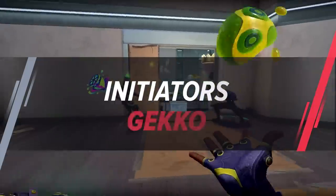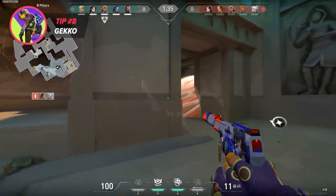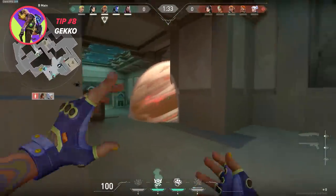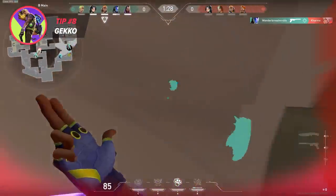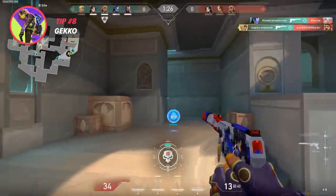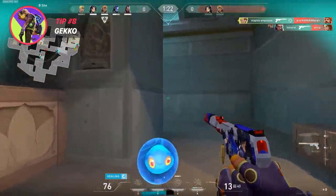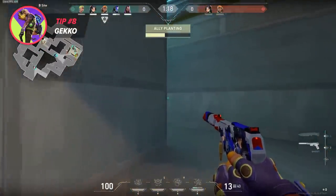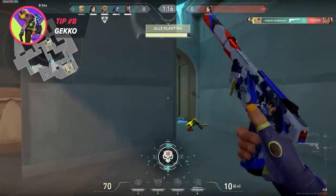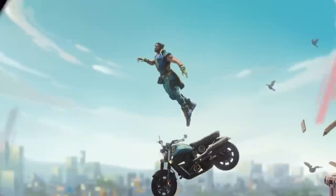Let's talk about the newest kid on the Valorant block, Gekko. A bunch of Gekko players love using their Wingman to plant the spike, and sure, that's cool. But you can make it even better. Treat your Wingman like a Boomba and let it clear some tight angles before your team dives into the site. The best part? You can grab Wingman back and after just 10 seconds, he's already ready for round 2. So clear those corners first and then go for the plant. It's way more effective than making your Wingman a spike-exclusive ability. And if you've already taken the space or your team is running low on players, planting with him is still a solid move.